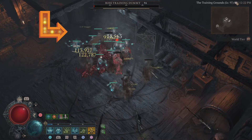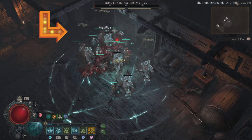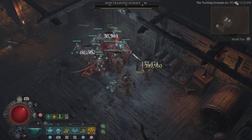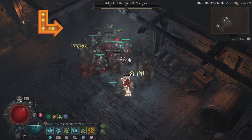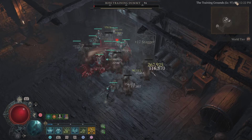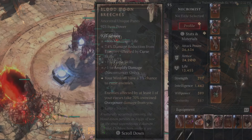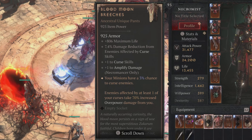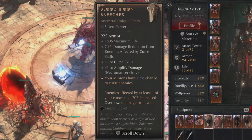This is how you can indicate that your curse skills are working, at least when you use it. So how often does it proc for our minions? Well, that is going to happen every few seconds — sometimes one second, sometimes two seconds, sometimes three seconds. It depends. But that is how you're going to check to see if that is working. Your minions have a 3% chance to curse enemies — it's working as intended. As far as the unique is concerned, it's pretty good.